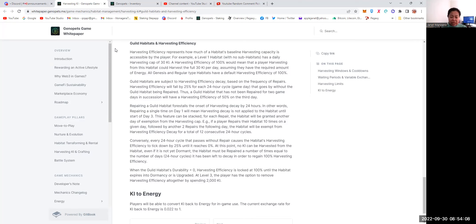They gave a very good example here: say you repair today, it means your habitat can harvest at maximum capacity within two days and the decay can only apply on the third day. So at least you have two days to repair a habitat before it will start to remove 25%. They also noted that when the guild's durability is zero, harvesting efficiency is locked at 100% until the habitat expires into dormancy or upgrade.